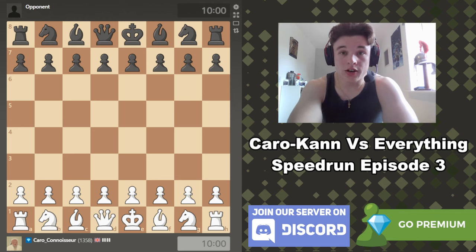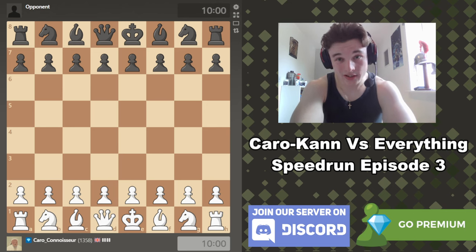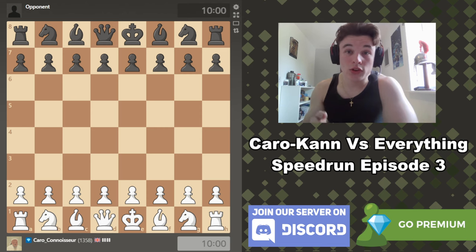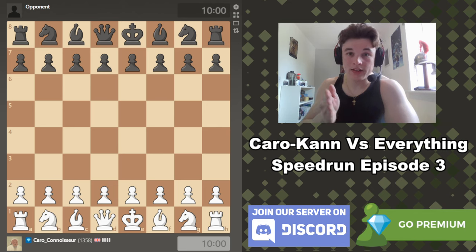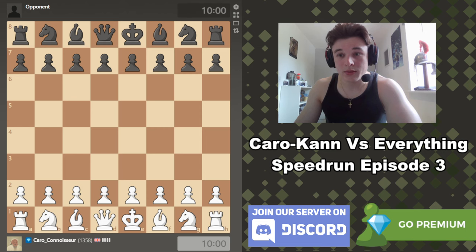Hello everyone, welcome to episode 3 of the Caro-Kann vs Everything speedrun. In this series I play the Caro-Kann as the black pieces with c6d5, and as the white pieces with c3d4, regardless of what my opponent plays. I want to avoid the London when playing white, so I've come up with a funny opening to avoid it. I play two 10-minute rapid games with zero increment, then after each game we have gameplay and analysis.